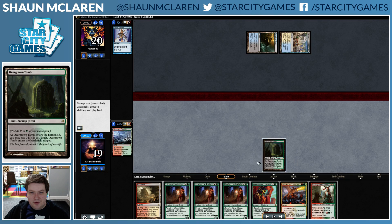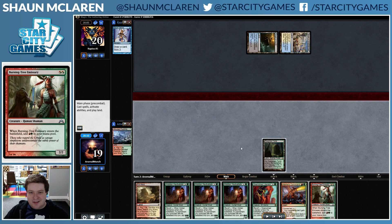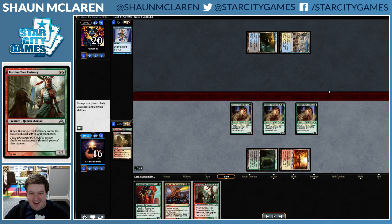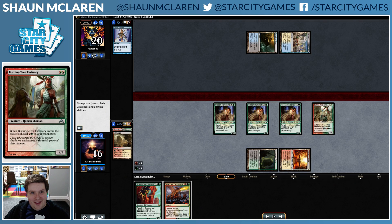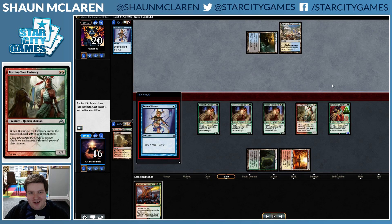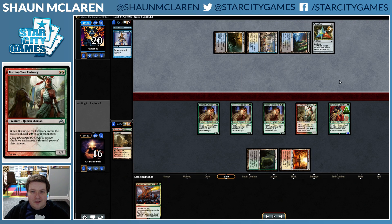We're going to get Overgrown Tomb and Sacred Foundry, which allows us to cast everything, and we even draw another Burning-Tree Emissary. So yeah, here we go — and our opponent doesn't have Lotus Bloom, so we're looking great.